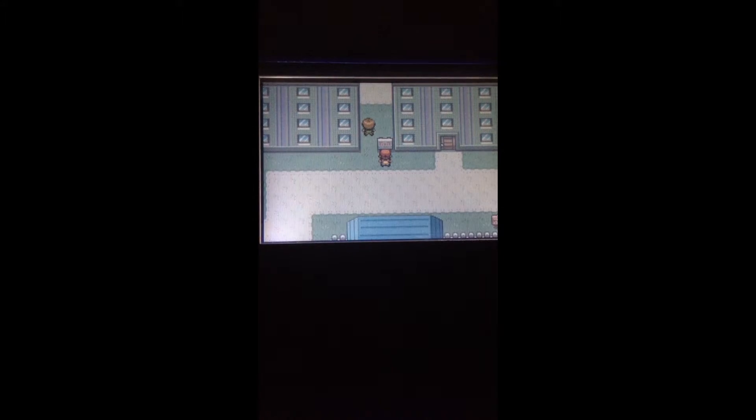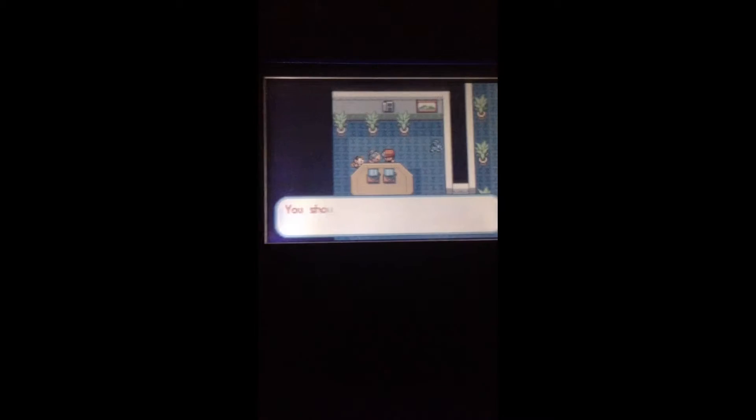So the Celadon Mansion — you're gonna want to go through here. You don't want to go up because it's kind of pointless. If you're just here to beat the game and talk to this lady, she'll be giving you the tea. Now, you can't drink the tea — this is what you're going to be giving to the guards in order to get to Saffron City.